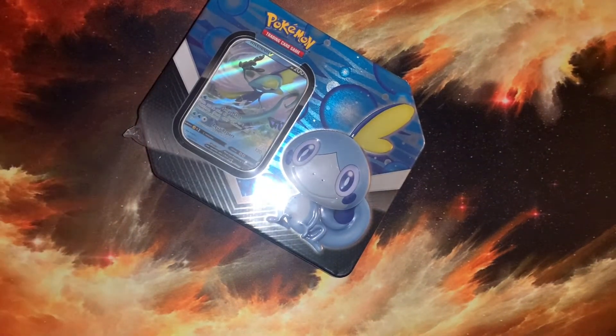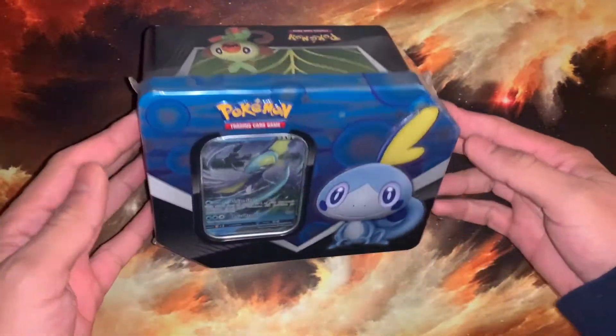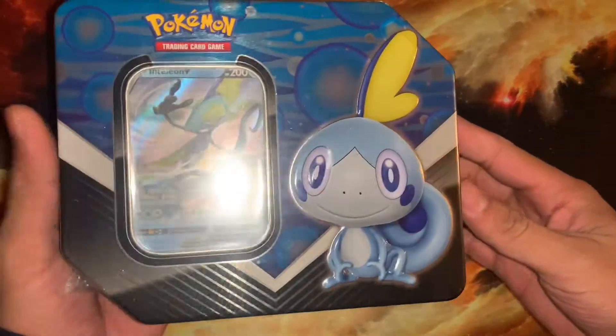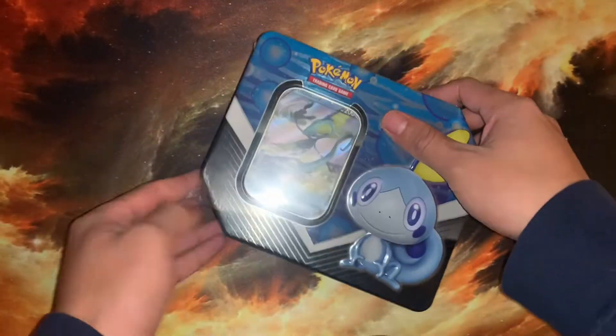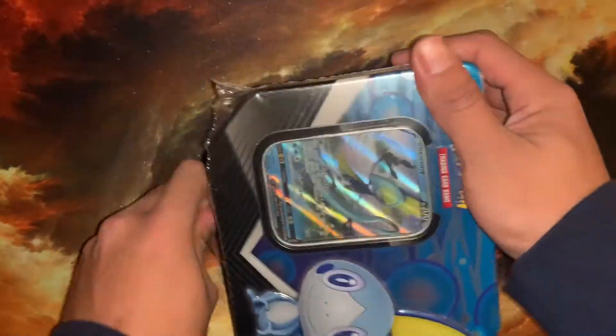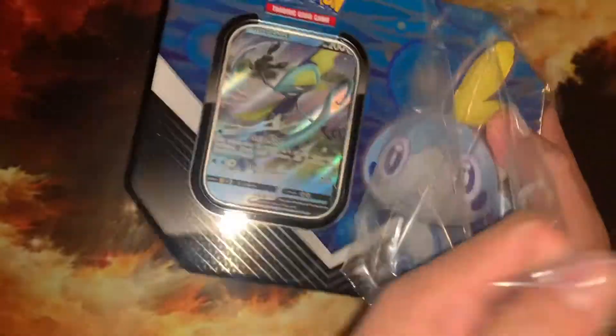Welcome back to the Choose You channel! Today we have another Pokemon card unboxing — one of these Gallery Pals tins, specifically the Sobble tin. The promo card featured in this tin is the Intelion V, looking awesome.